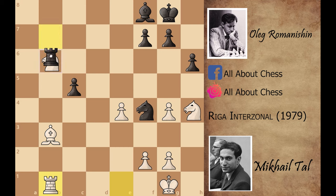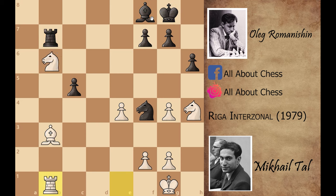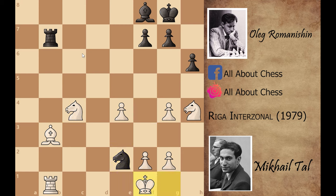Mikhail Tal saved both pieces with the great move Rook to b1. Now you cannot capture the knight because of Bishop captures on f7, and after King captures on f7, Rook captures on b6 is winning for Tal — he has a powerful rook against the bishop. So Black played c4 attacking the bishop instead, and Tal played Knight captures on c4. If Bishop captures on c4, then Bishop to c5 is again winning for Black, so Tal captured the pawn with the knight. After Knight captures on c4, the position was totally winning for Mikhail Tal.